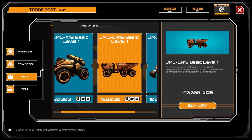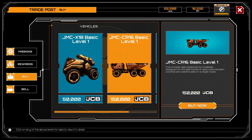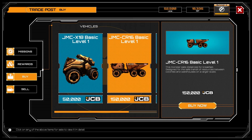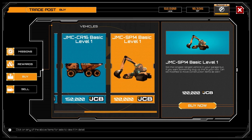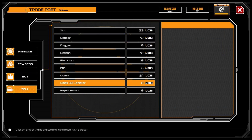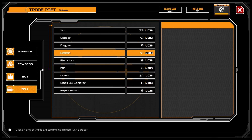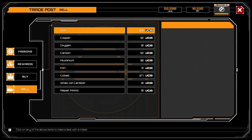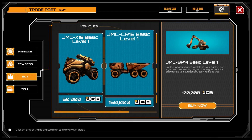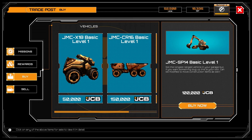We have 50,000 credits — we could technically buy a new JMC X18. All those vehicles are called JMC, so I should remember that. We could also sell resources: iron, aluminum, carbon, zinc, copper — but not oxygen. We can also buy vehicles. That's great!